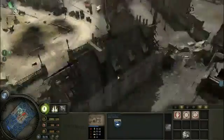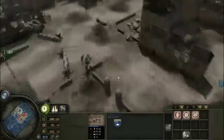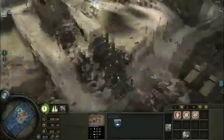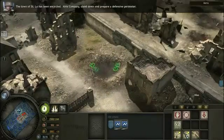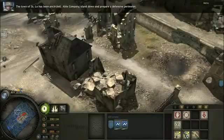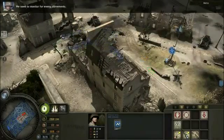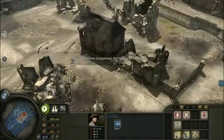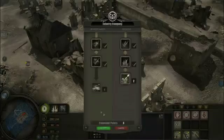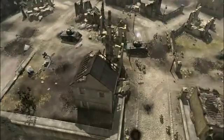I'm guessing we'll probably have to make one final push on these guys in the center. I mean, we took out most of their troops, we cleared out this building and killed most of them. All the points are captured. Let's see what's going to happen next. The town of St. Lowe has been encircled. Able Company, stand down and prepare a defensive perimeter — we need to monitor for enemy movements. Surround the Axis HQ. So we've got another mission here — let's see what we've got to do next.